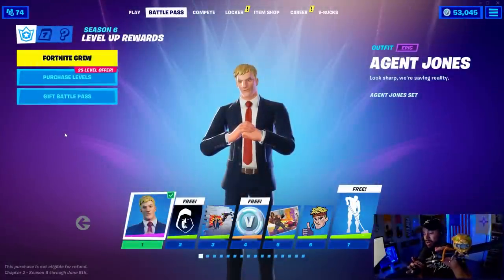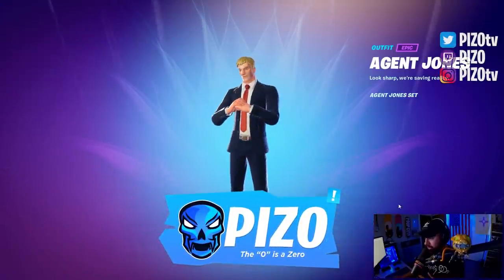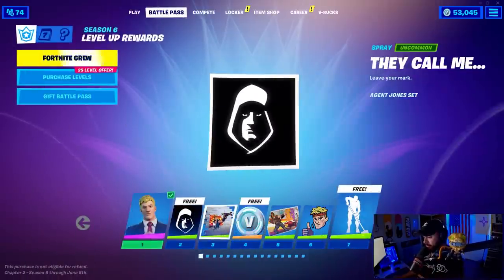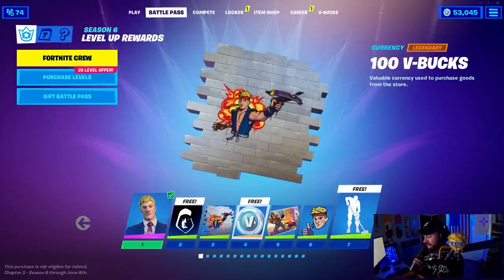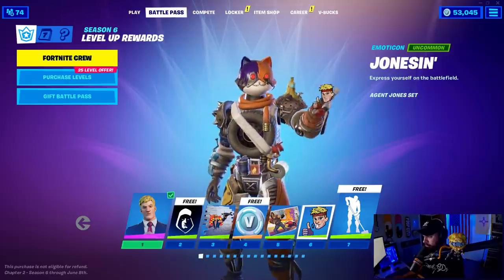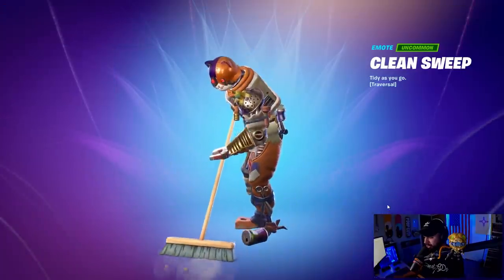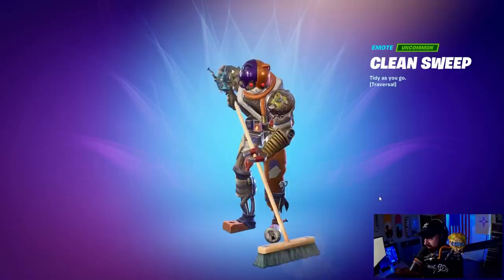The Season 6 battle pass is here. We're going through it — we have Agent Jonesy, and I would only assume we get more edit styles later because we saw it in the cinematic. We have a banner icon, a spray called 'They Call Me,' some V-Bucks — 100 V-Bucks — a loading screen called 'The Ultimate Jones,' an emoticon, and a new traversal emote called Clean Sweep, which is pretty cool. You can walk around cleaning up after you kill somebody.